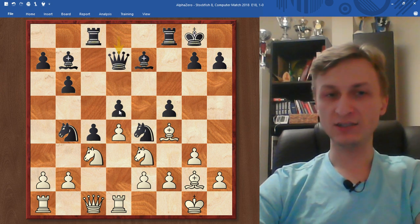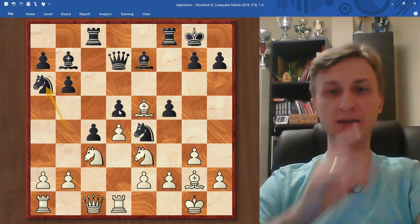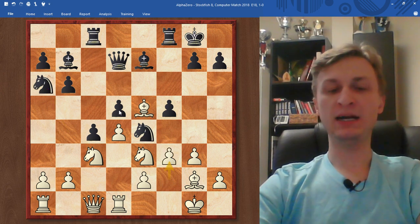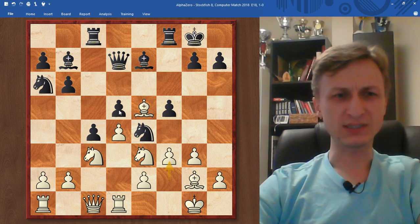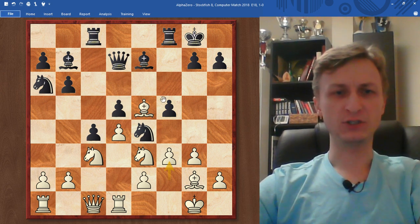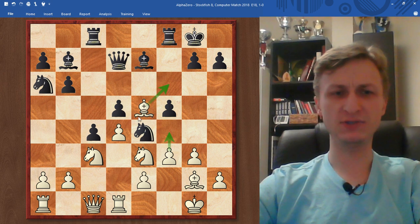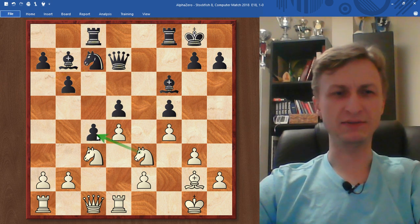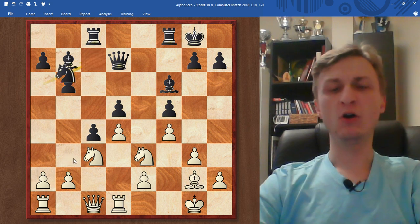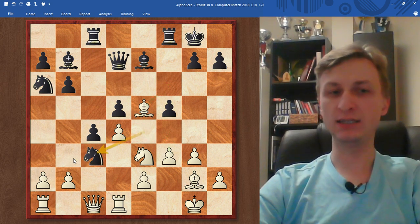Queen d7. Now white improves another piece — bishop goes to e5. Bishop is well placed there in the middle of the board. Knight comes back to e6. And now AlphaZero undermines the knight from e4 — it has to go now. It either has to go to f6, which means the pawn on d5 would be very loose. Bishop takes f6 and f4 could follow, and the pawn on d5 will probably collapse. Maybe postponing this capture and improving slightly before capturing.